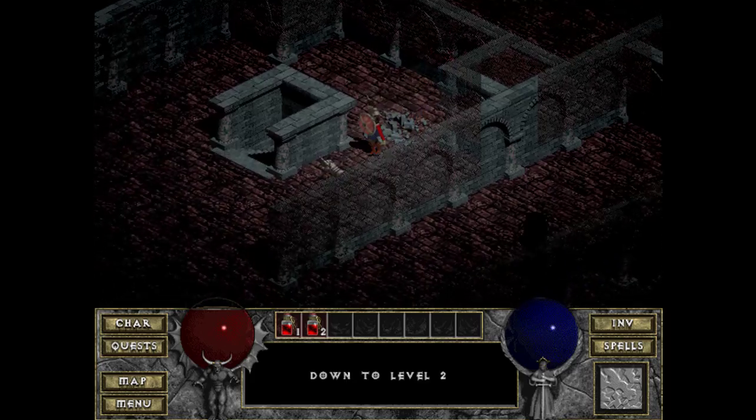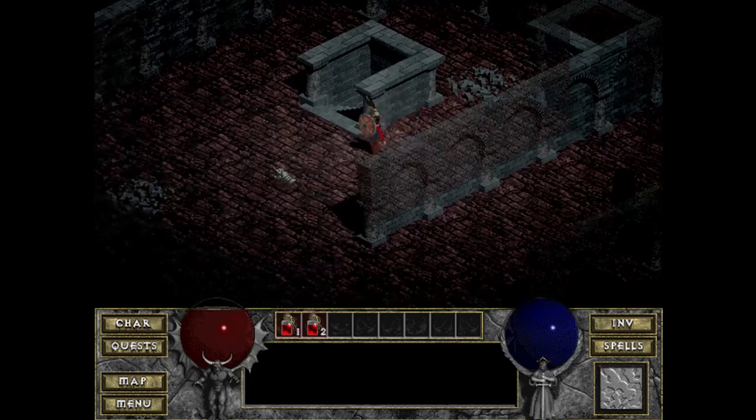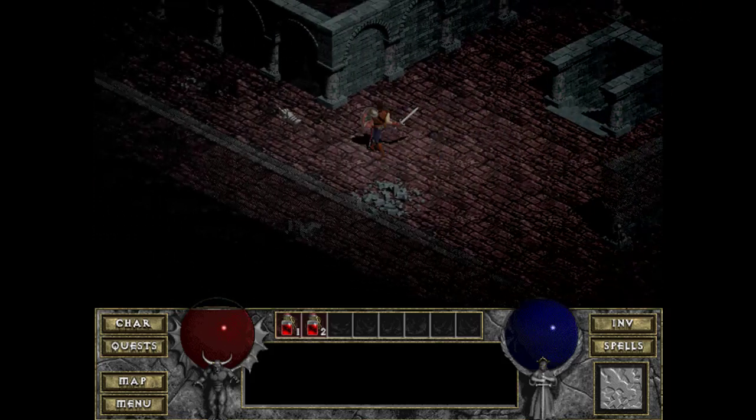In the first parts you'll find these little common stairwells. They change to spiral stairs when you go to different levels of the dungeons — the catacombs and things of that nature.